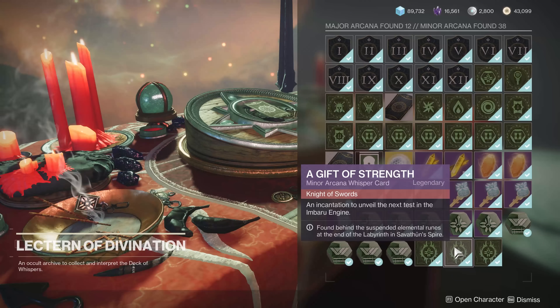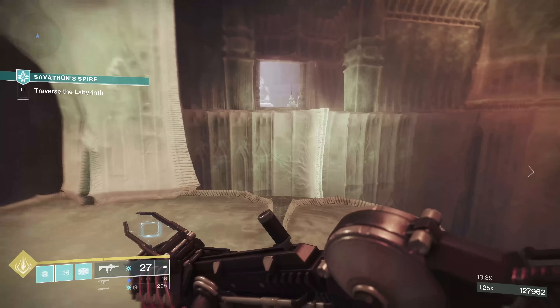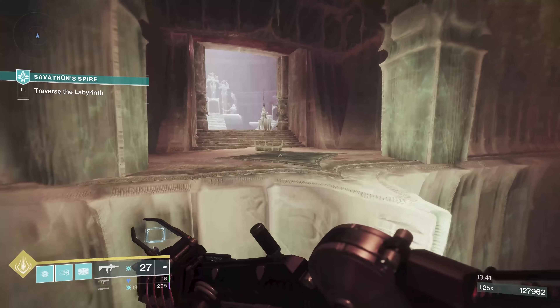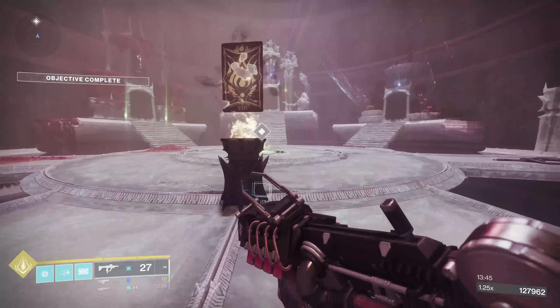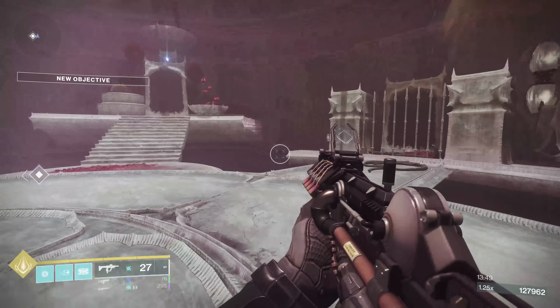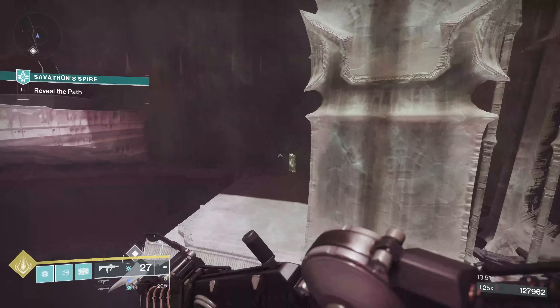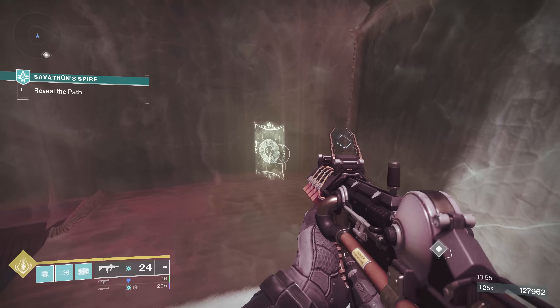The second one is found behind the suspended elemental runes at the end of the labyrinth. Basically when you do the first two encounters and traversals, it's in the room with the three portals for the boss fight. Before you go through the portal, if you're facing where you walk in, just head to the right-hand side and you'll find it tucked off to the side over there.